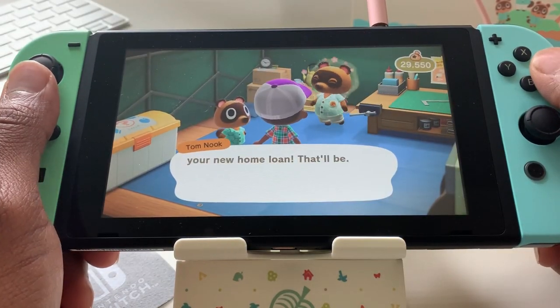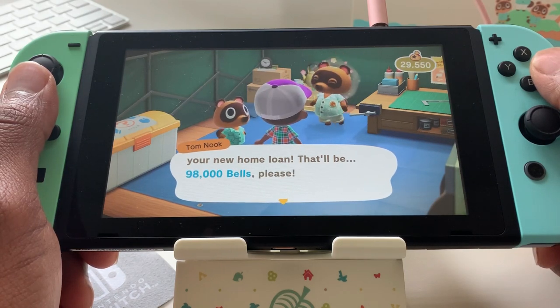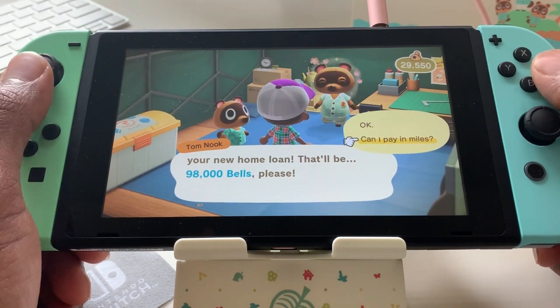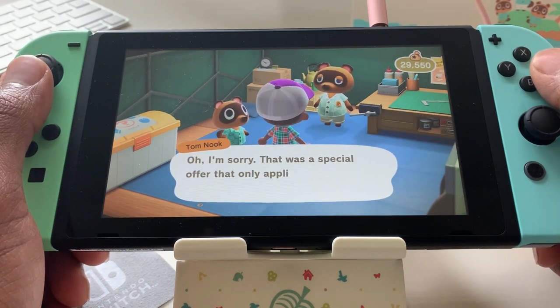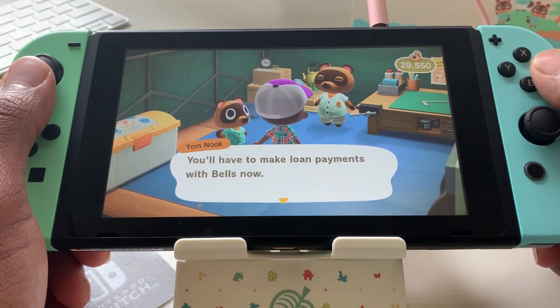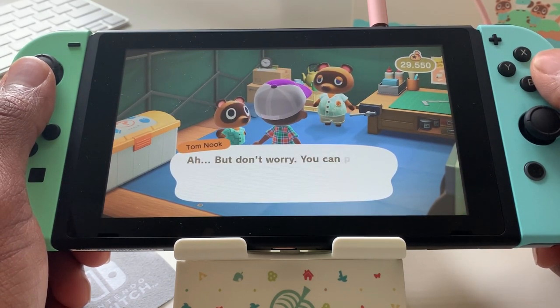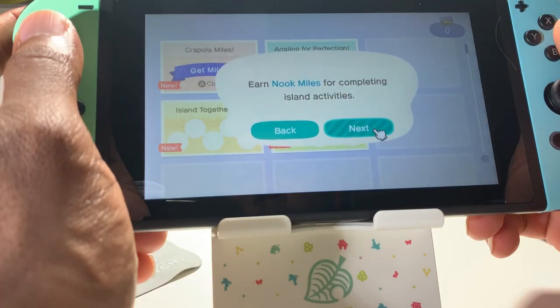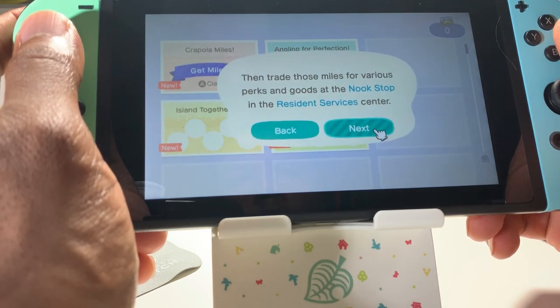At some point in the game, Tom Nook will want to start talking about money and how you're going to pay for your getaway package, the house, and everything else. He's going to throw out a ridiculous number, but then start talking about how you can pay in Nook Miles. Nook Miles work like a rewards program where you get rewarded miles for every task that you complete in the Nook Miles menu screen. Eventually you rack up enough miles to pay for your trip, but you can keep earning and spending miles and redeeming them at the ATM machine located in Tom Nook's tent.